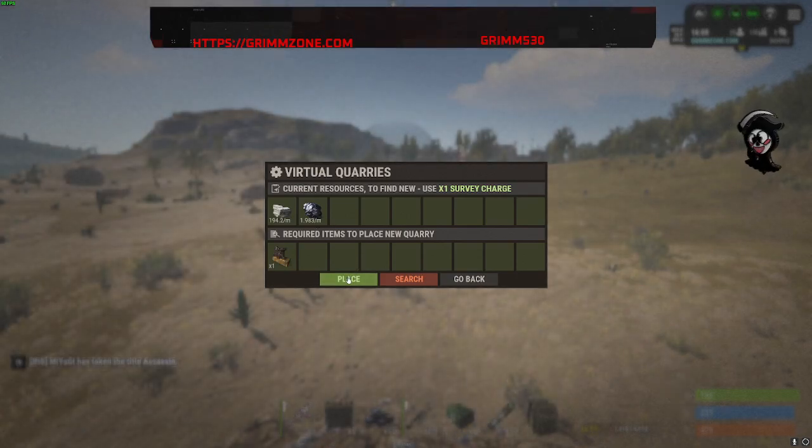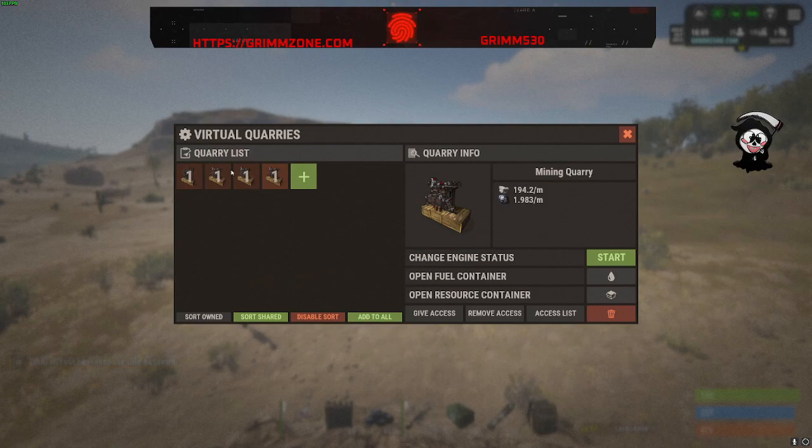Now we've got HQM. I'm going to take that and place it. So I've got one of each now — HQM, metal frag, sulfur, and then that one.